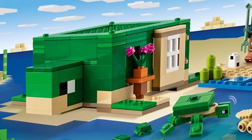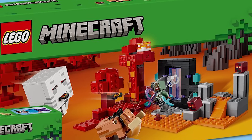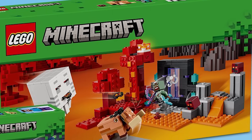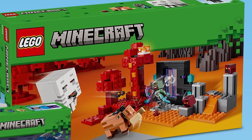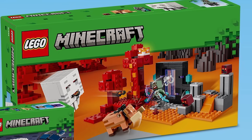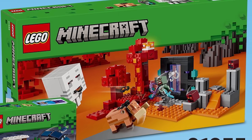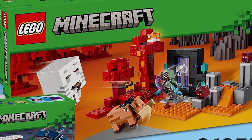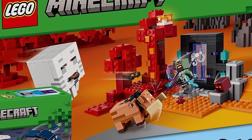Then we have set number 21255, the Nether Portal Ambush, retailing for $34.99 USD. I love this one a lot - the Ghast is back, and the Hoglin has been updated, which I really love. There's a cool new skin as well, and a bunch of these sets can combine together.